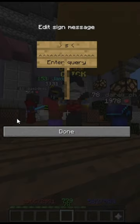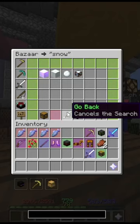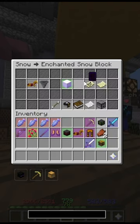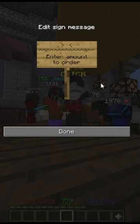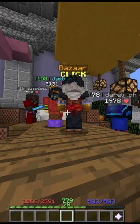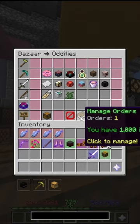You want to look up snow in the bazaar. When you go to enchanted snow blocks, you're going to set up a buy order for whatever you can afford — in my case that's one thousand — and you're going to wait for that buy order to fill.